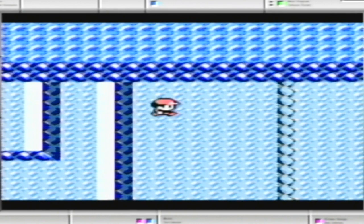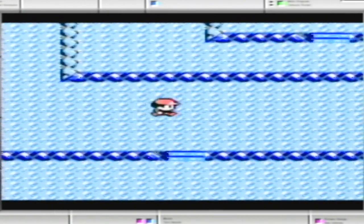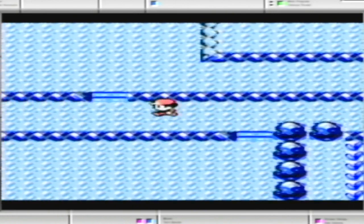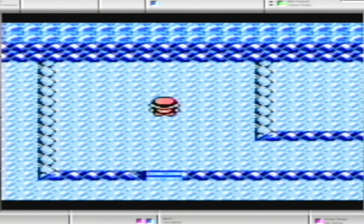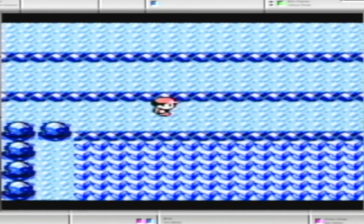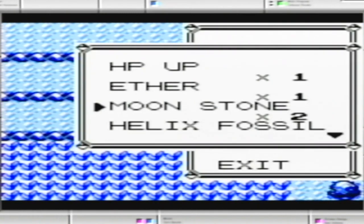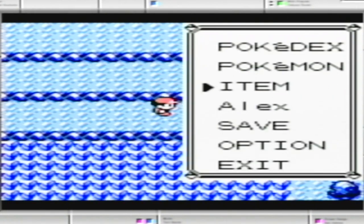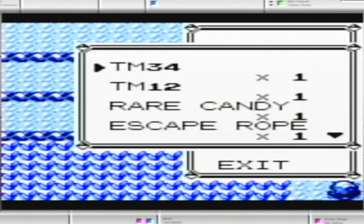There should be one item up here. TM04 — I don't even know what that is. Oh, world wins — basically nothing but makes the battle end, only with Wild Pokemon though. Okay, so we're out of the cave!